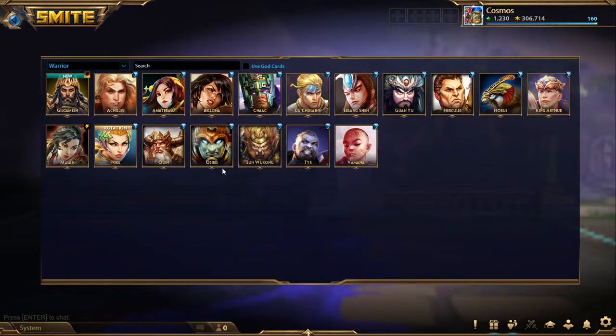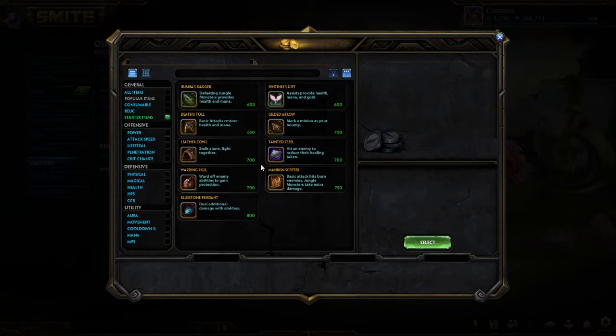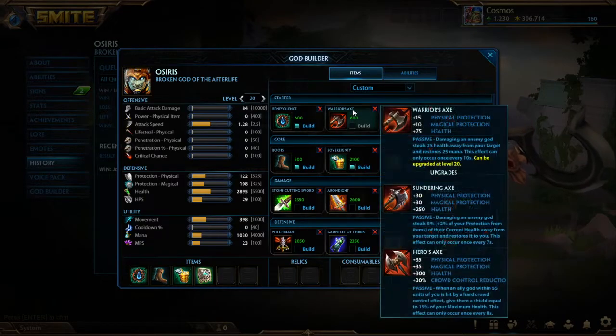Let us move on to how you build Warriors. We'll be in the Osiris point of view here, as he is probably my favorite Warrior to play in ranked Joust. Let's start off with the starter items. The starter items you should be considering on Warriors will usually consist of one of these four. For Benevolence, you're usually picking a Warrior that can go more auto-attack based, and you're going to turn that Benevolence into an Animosity.